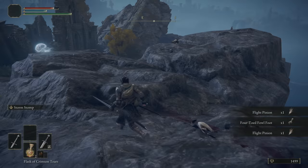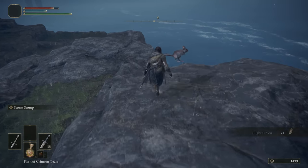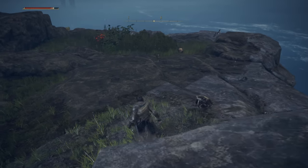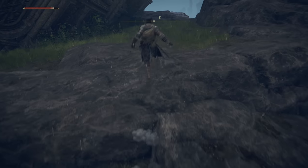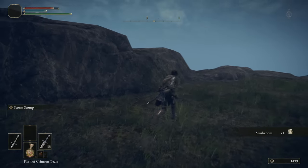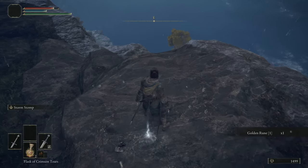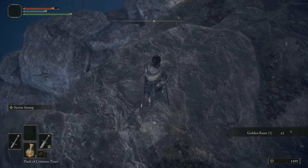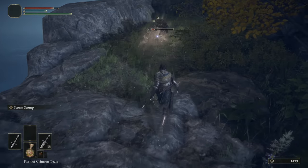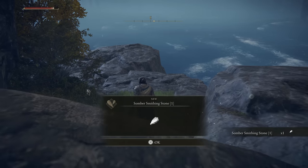We get a Foul Foot and five pinions. Following these rocks along to the back — not forgetting about our friend Bach, we will be returning. Some Rowa Raisin over there, a mushroom here, and there's that glowing skull. 200 runes — even in late game I will pick those up, I find them incredibly valuable. And there is the Teardrop Scarab. Jump attack, get the kill, and we get our first Somber Smithing Stone.